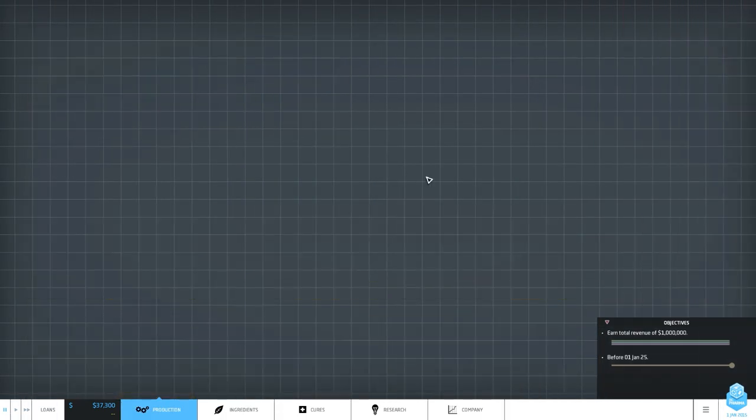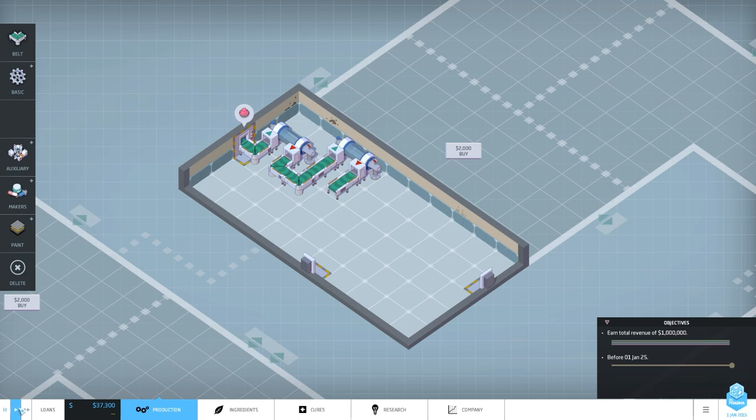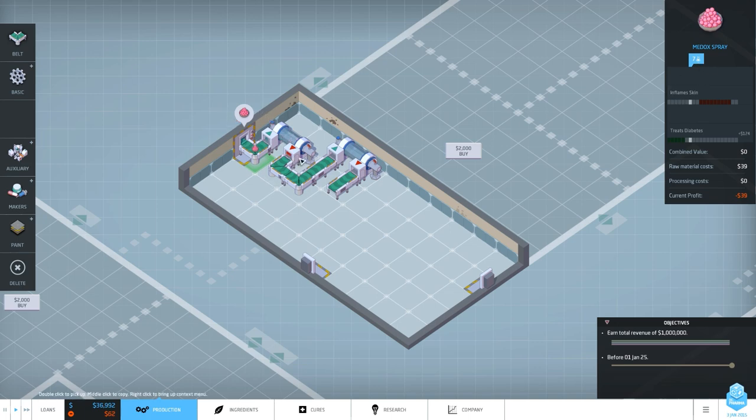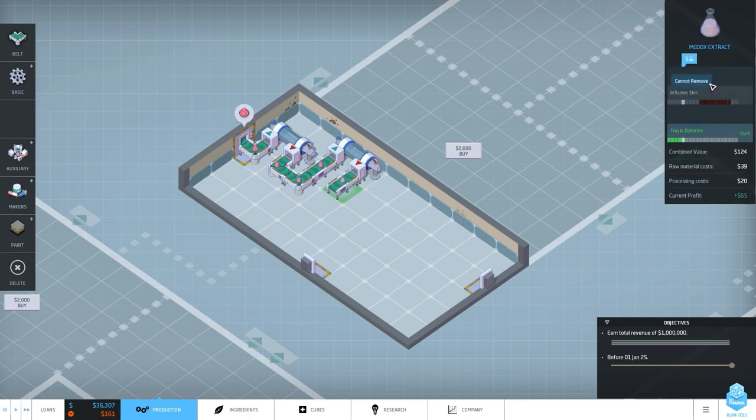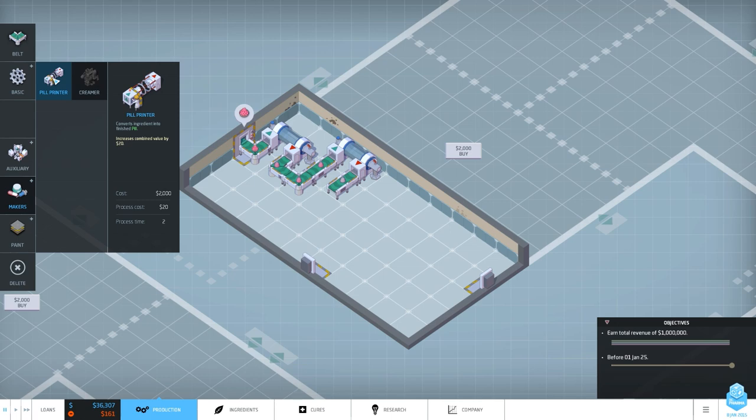Let's import this stuff and see what happens. You'll get the hang of the game real quickly - it's not that complicated. The stuff comes in with a base concentration of seven, goes through the first dissolver and gets processed - now we have a base concentration of six, no side effects activated. Run it through the next one - two dissolvers - and we've reduced the concentration to five. It can treat diabetes!